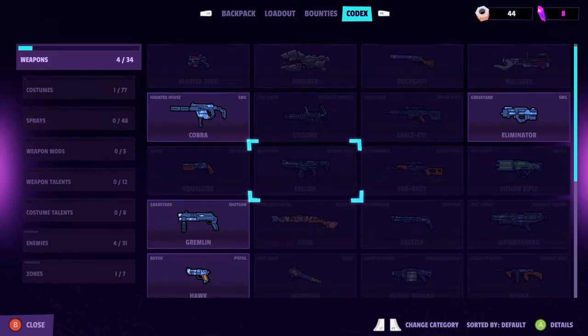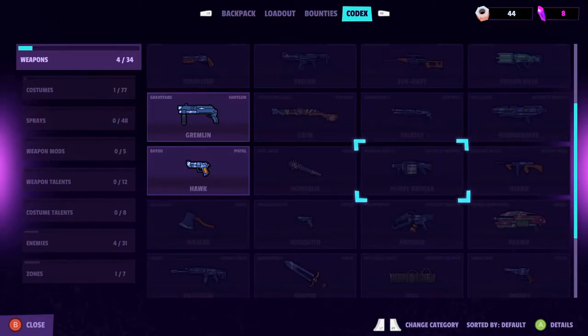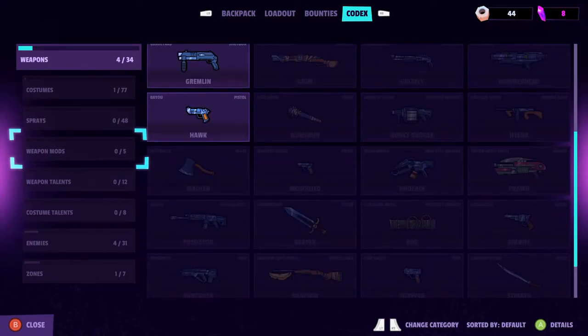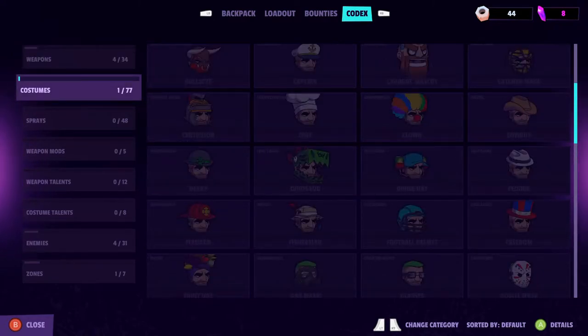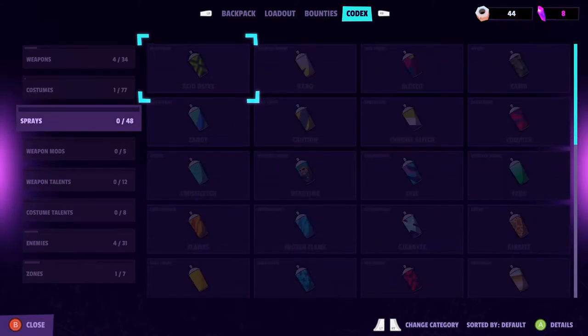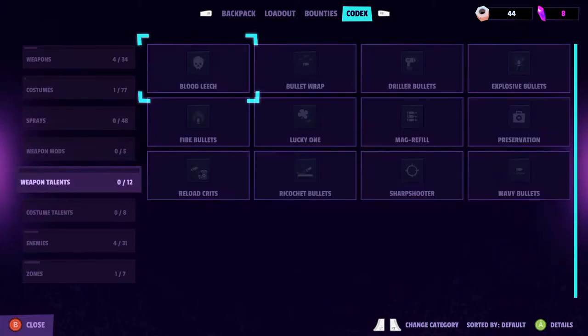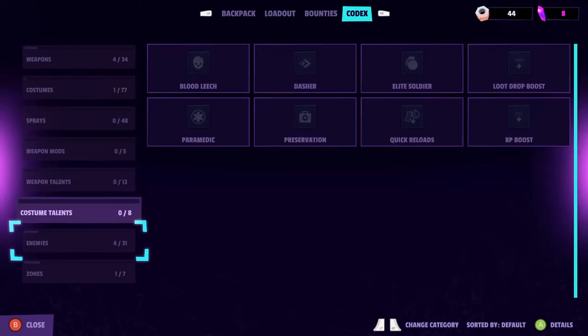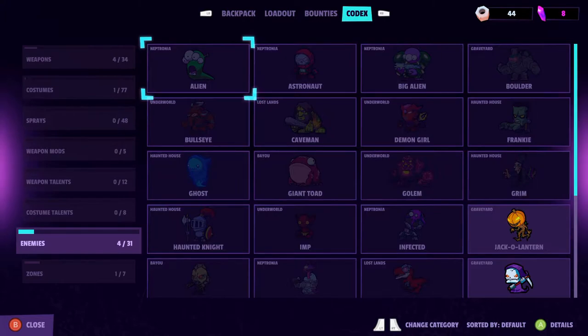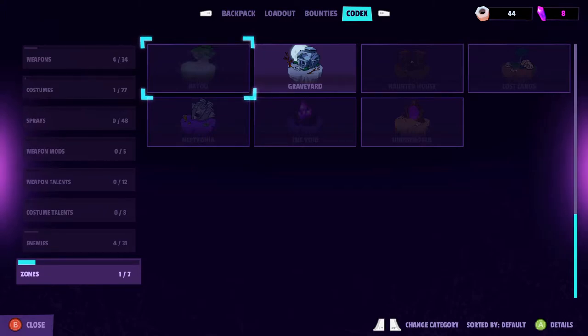We can see all the different levels and various items. No doubt the harder the level, the better the gun. Of course we also have fancy costumes, sprays to color up our stuff, weapon mods, weapon talents, costume talents. And there's quite a few different enemies in the codex, plus seven zones so far.